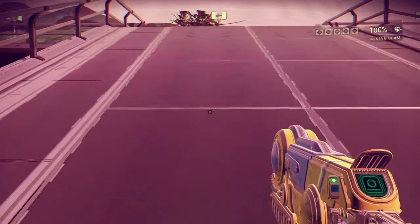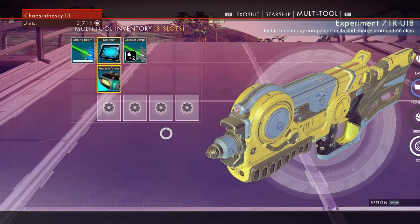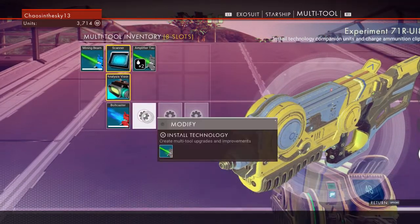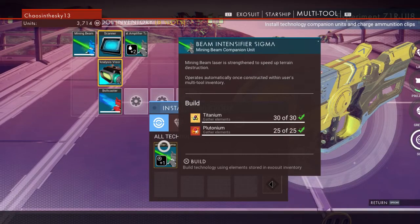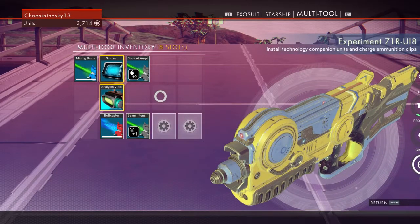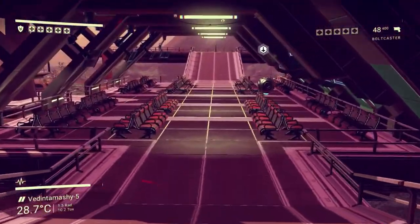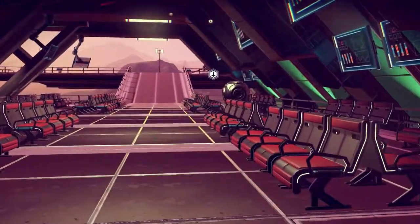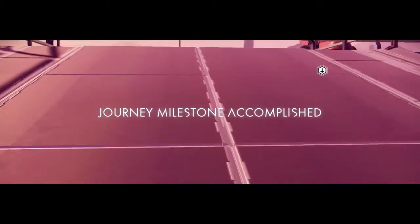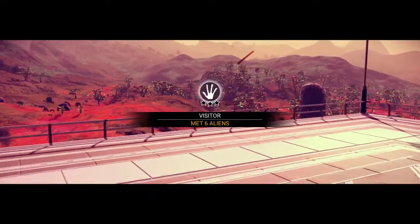Let me look at this and see if I can make some stuff. Yeah, I can just make another analysis visor — it's not even hard, only 50 iron. There we go. This was definitely worth it. Let's go ahead and build the bolt caster again so I've got it to fight with, and then I'll make the beam intensifier Sigma — mighty beam laser, strengthened to speed up terrain destruction. And we still have two spaces left. That was well worth it. I'm glad I took a risk and trusted that guy. Milestone — met six aliens!